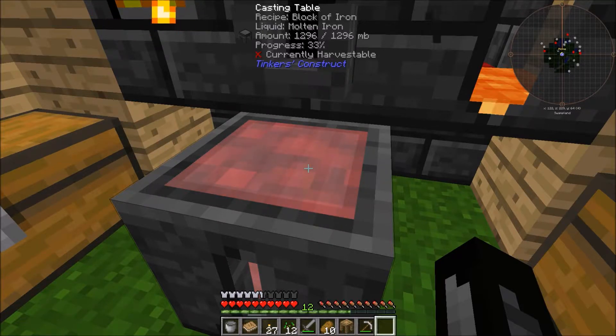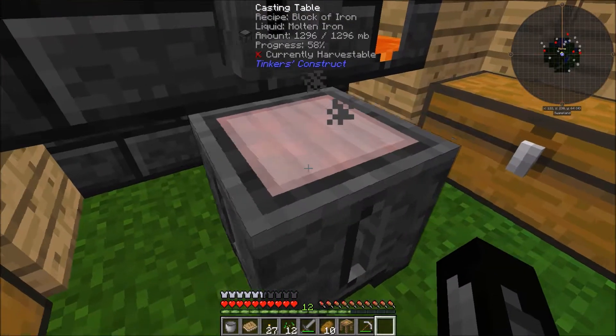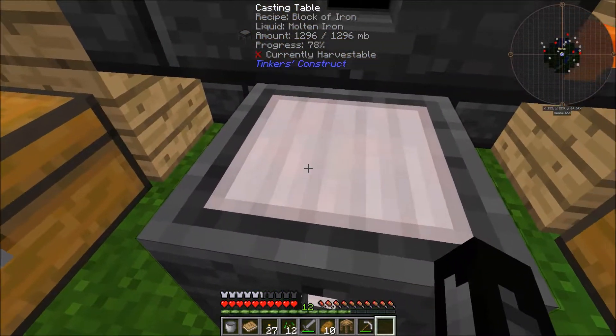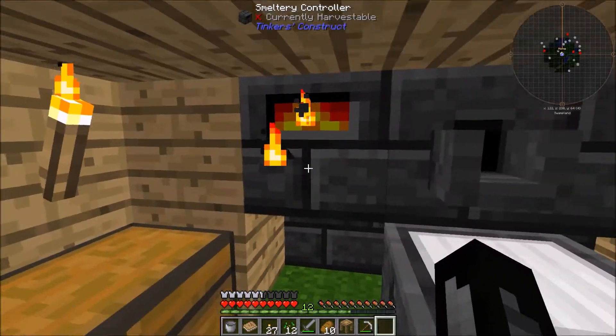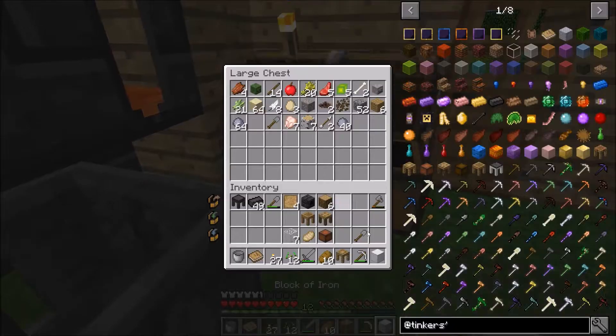As you can see, it also has to harden after it's all poured, and we only have one block left. It does take a little bit — it does depend on the metal that you're doing. So we're going to get this other block out of here. There we go, a block of iron.